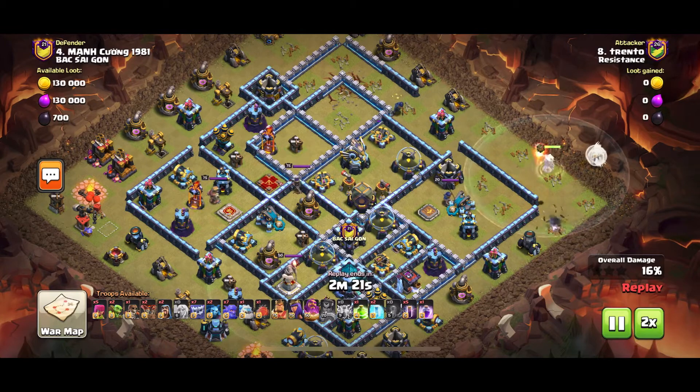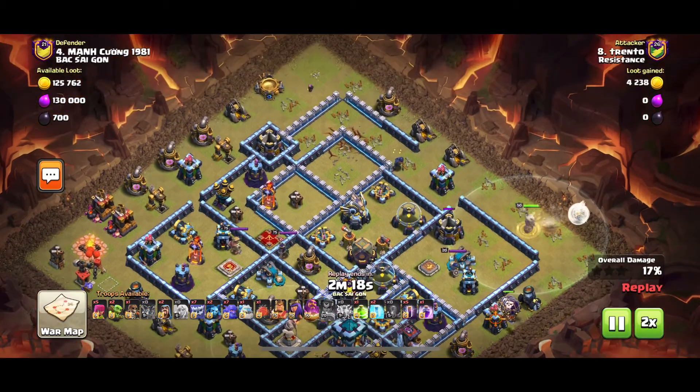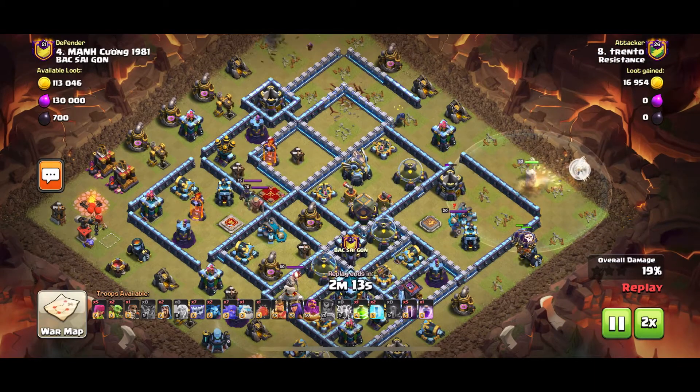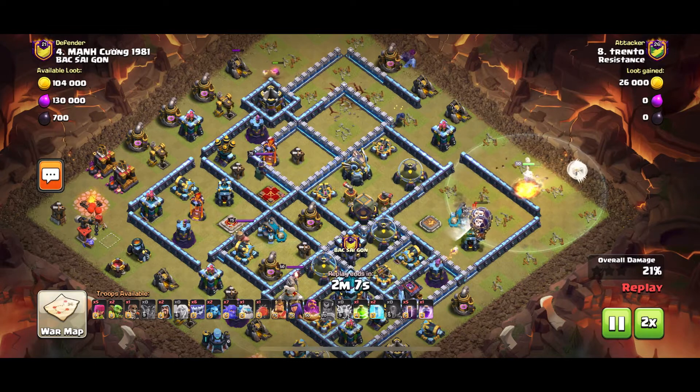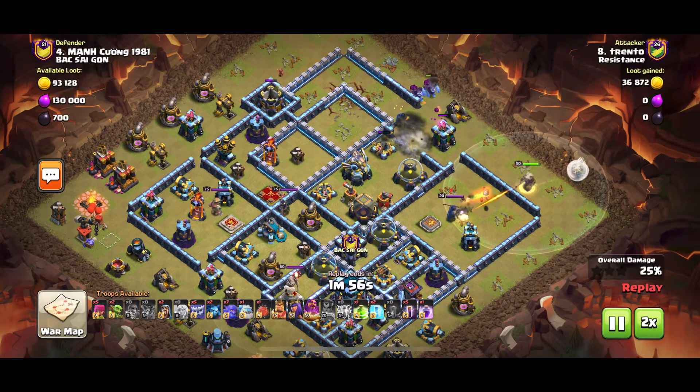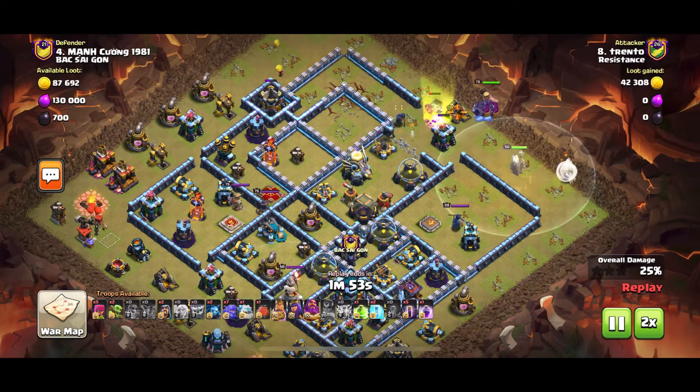As you can see, if you use one Sap and one Quake and then the RC ability, you can pretty much get rid of single Infernos, Wiz Towers, and Air Defenses — everything except Scatter Shots, Expos, and Eagles. For the Scatter Shot and the Expo, if you use two Zaps and one Quake and the RC ability, it gets rid of those. For the Eagle you still require a bit more but you can definitely damage it.